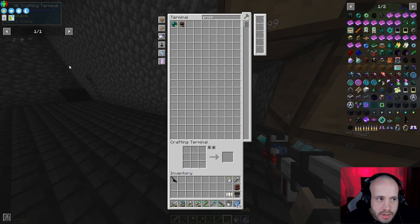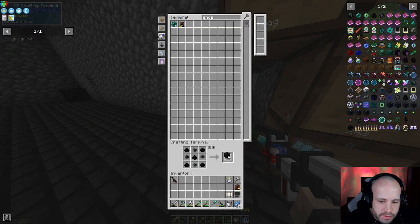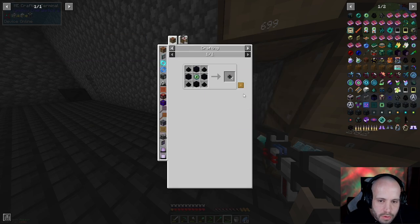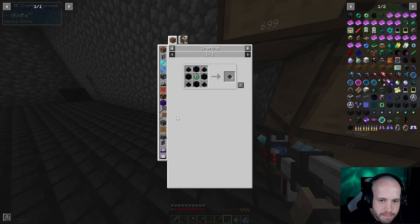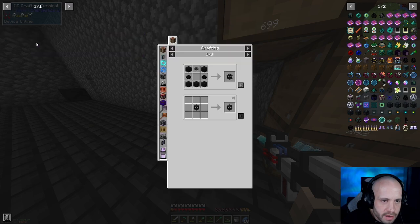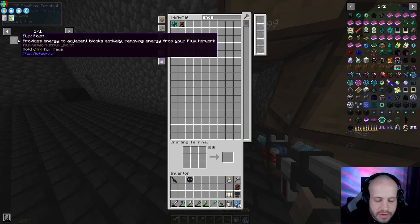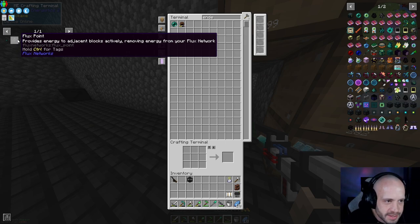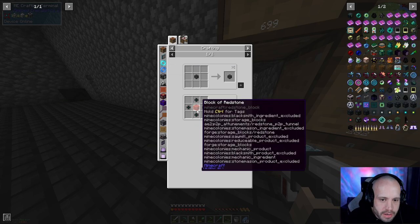All right, we got those, so we'll be able to make these — five — yep. And then we need one more set of them. Cool, we got a flux controller. Now in order to get power in and out, we need plugs which put power into the system, and points which put power out of the system, and you can convert them however you want. So that's a flux block and a redstone block — at least we got the choice.